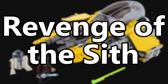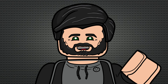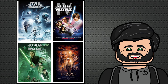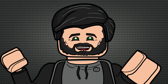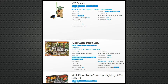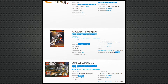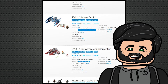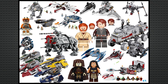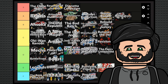Revenge of the Sith is easily my favourite Star Wars movie ever, and I'm delighted to say that this sub-theme exceeded my expectations by a lot. I was expecting it to be like the rest of the movies, with a handful of ships that keep remaking on a loop, but turns out this sub-theme has a huge variety of vehicles with totally different designs at completely different scales to cater to loads of different price points. I really wasn't expecting to say this, but I think this is an S tier sub-theme, with similar qualities to The Clone Wars but a much smaller catalogue.